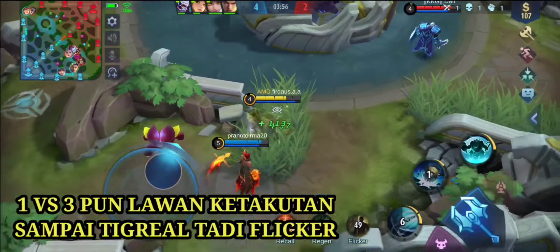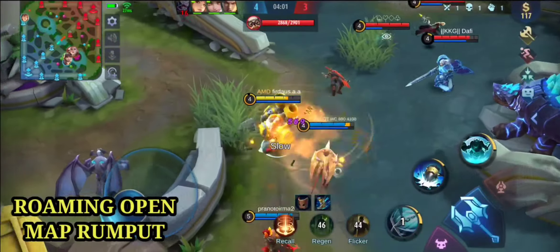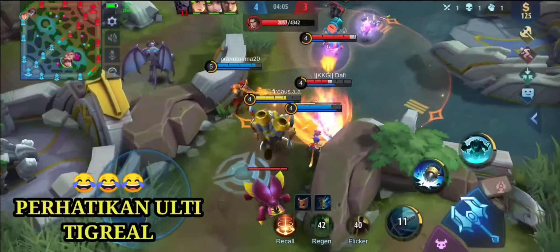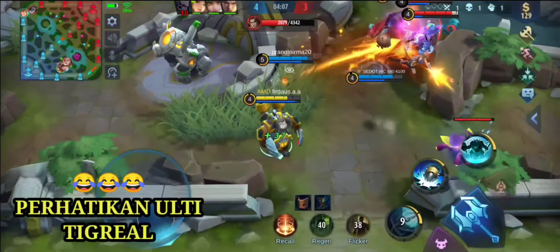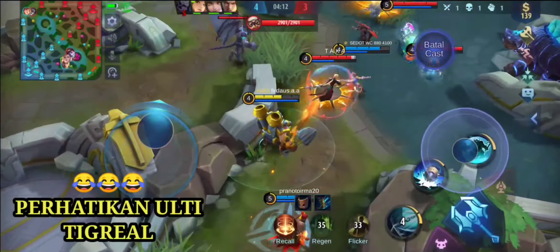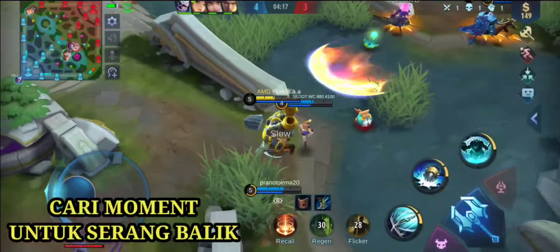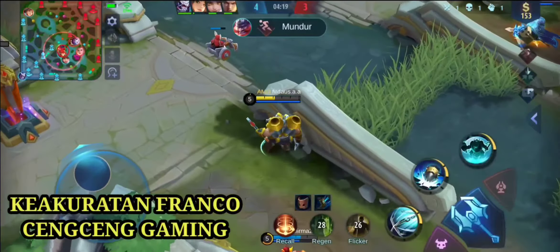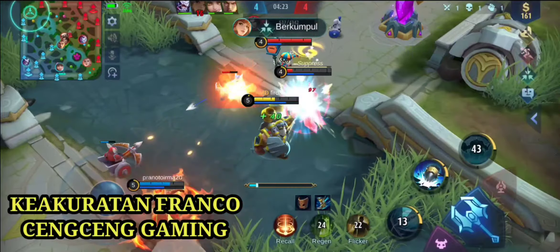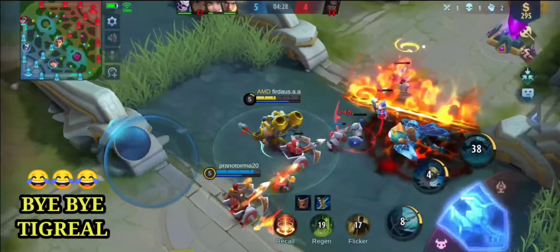Disini kita open map, terjadi war besar. Kita tunggu moment — perhatikanlah Tigrealnya, dia ulti angin. Tigrealnya ulti karena ketakutan dengan serangan ku. Kita jangan asal masuk, kita tunggu moment. Setelah moment ada, kita langsung tarik — Skill 1, ulti dan auto. Tewas Tigrealnya!